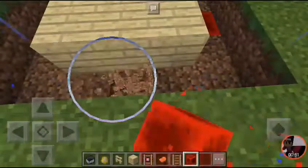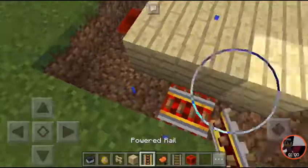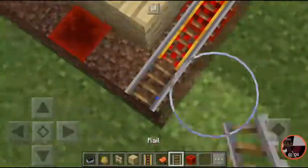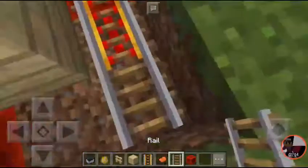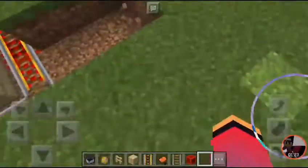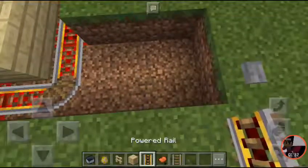Then we need a power rail. You need to place a regular rail just like this. After it is ready, you need to make this part also — make sure it's 2 by 3. Then we need a button, place it through, and add a power rail.